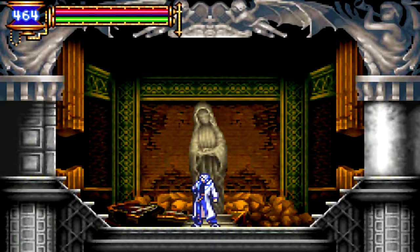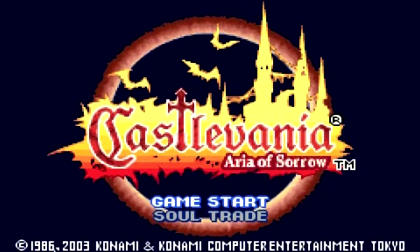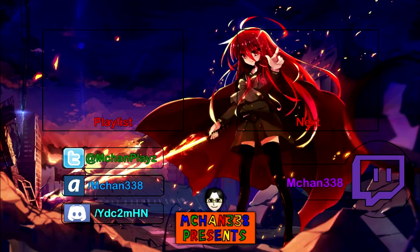And with that, that's going to be it for this episode of Castlevania: Aria of Sorrow. Next time we're going to explore more of the dance hall and see what we can do now that we can slide. Thank you so much for watching, and I'll see you guys next time. Goodbye!